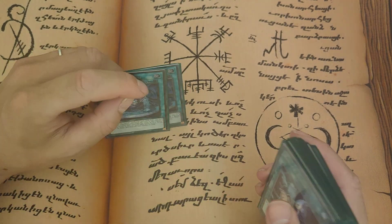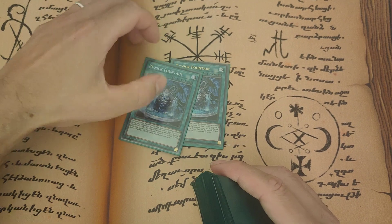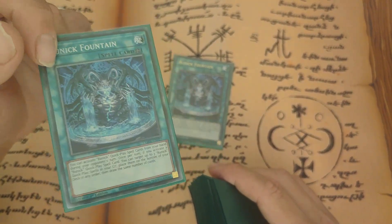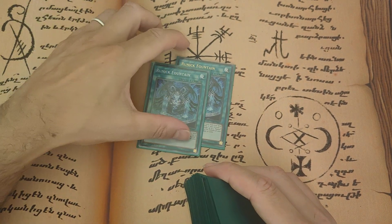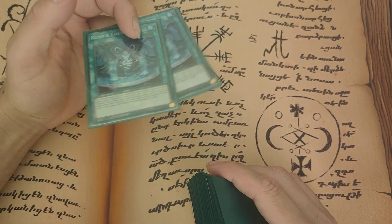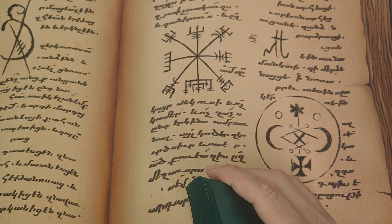This is where the change comes. In the original build I was only running one Fountain because the one we pulled was the Collector's Rare, which was really nice, so I felt like I was running it more often than I should. But I traded for a second one later. Unfortunately one Fountain was not good, but I made it work.